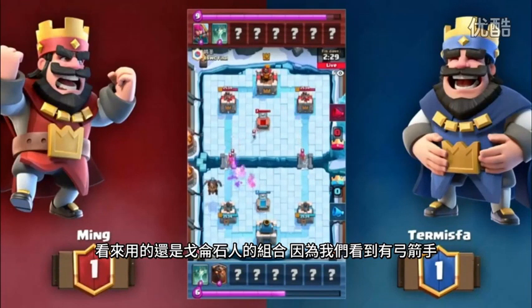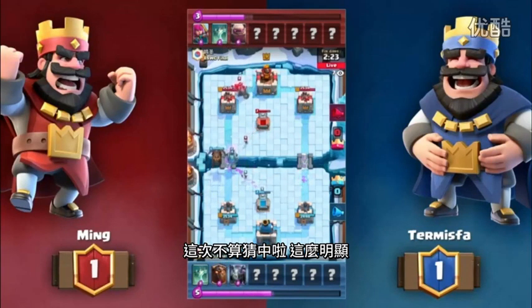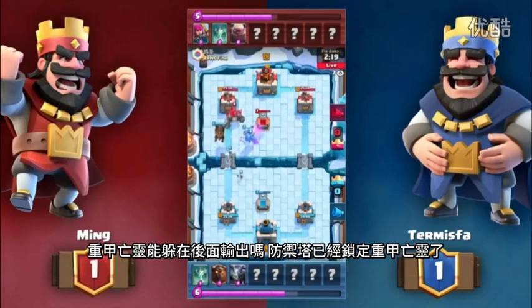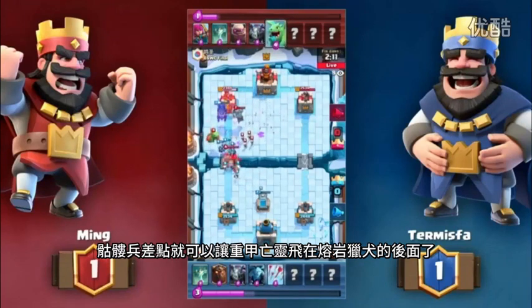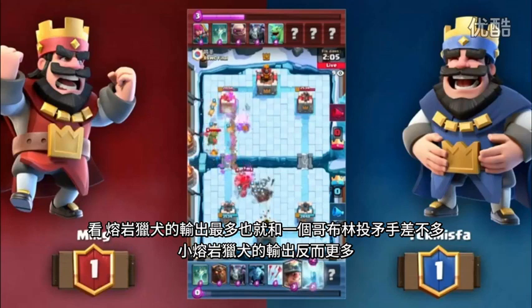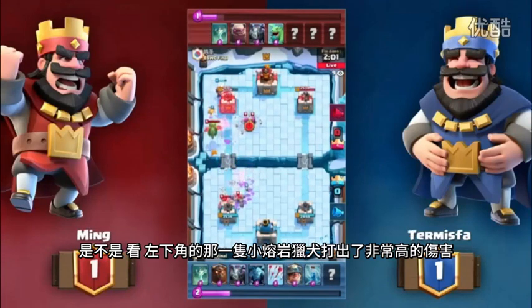It looks like we're still going to see Golem because of the Archers. Term switches to Lava Hound — that doesn't count as a prediction, it was too easy. The Mega Minion benefit here — the tower does aggro onto him. Look at the shadows, it was about a quarter of a tile ahead. The Skeletons almost slowed it down enough to stay behind the Lava Hound. Just look at that Lava Hound dealing damage, and the Pups dealing even more damage — one Pup in the bottom left corner dealing so much damage.